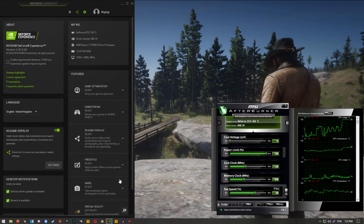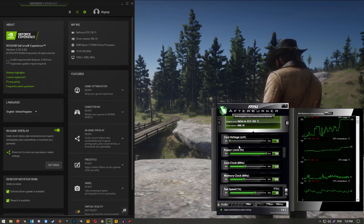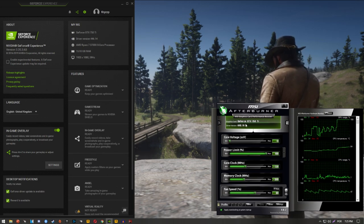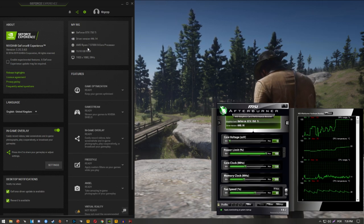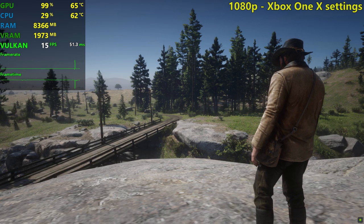I had to go into the config files and change everything to the Xbox One X settings, because otherwise the game wouldn't allow me to apply those settings since this GPU only has 2GB of VRAM. I'm playing it with a Ryzen 7 3700X and 16GB of RAM — you don't need those specs to avoid bottlenecking the 750 Ti, as I usually say.